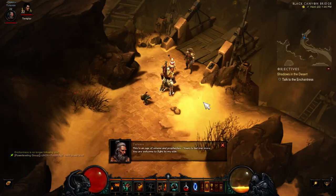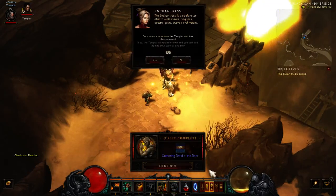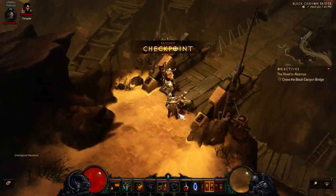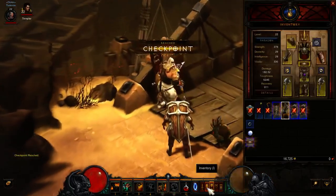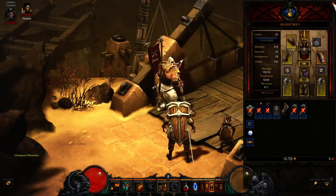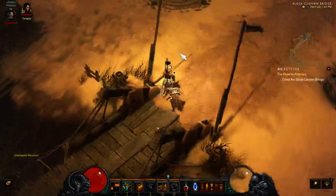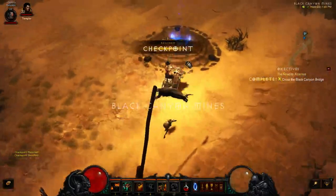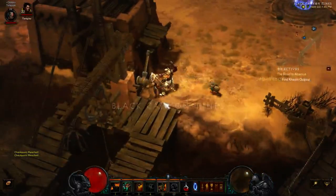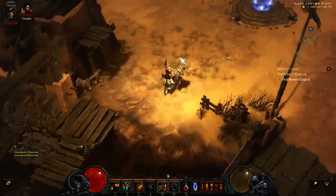'This is an age of omens and prophecies — yours is but one more. You are welcome to fight by my side.' She can just return to town now. You get unique dialogue between your follower and your main character whenever you have one rolling with you.